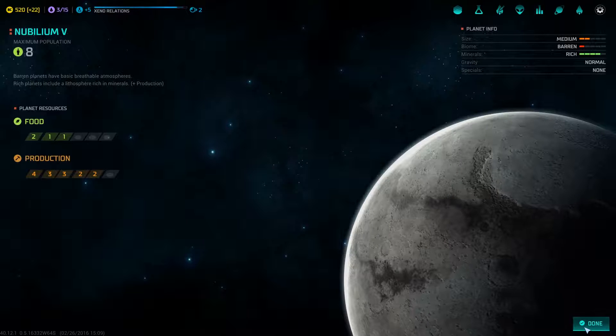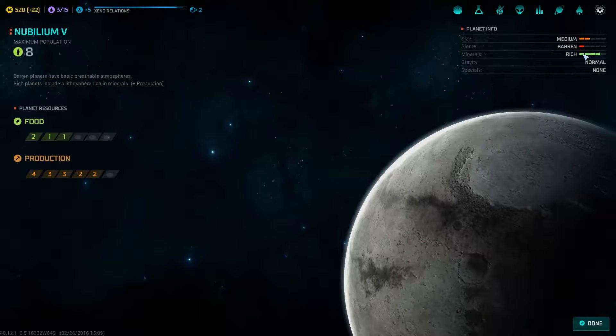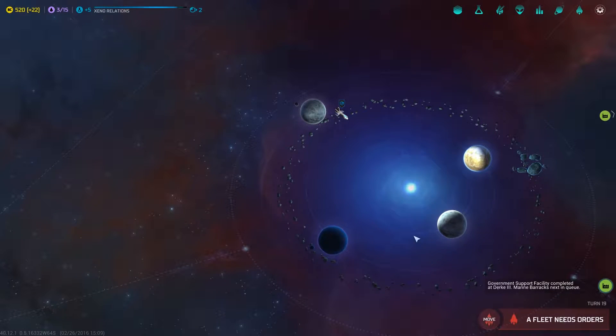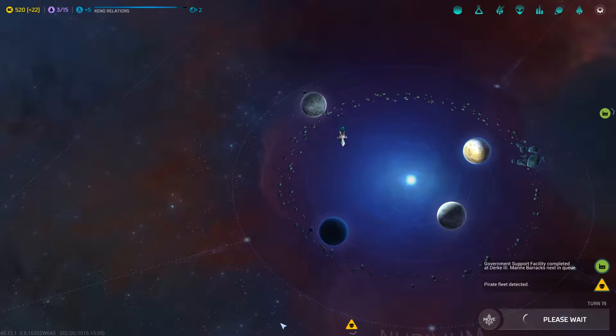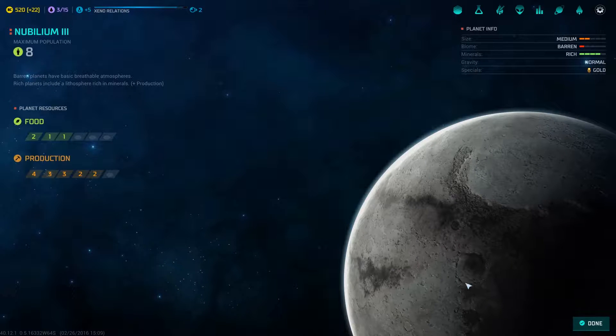What is this place - wait, is that the one I was just looking at? No, another rich one! How do they have so much food if it's barren? I don't get it. I guess let's do auto explore, get him back on track. Another barren planet - wow.